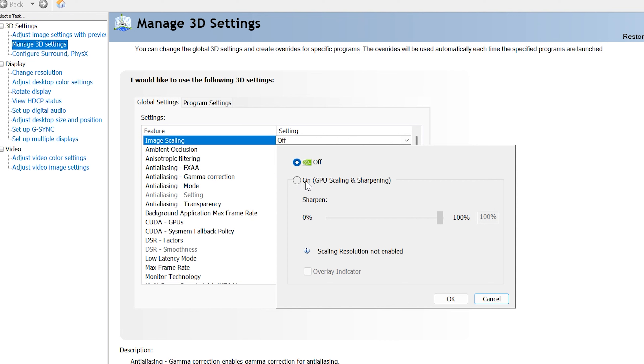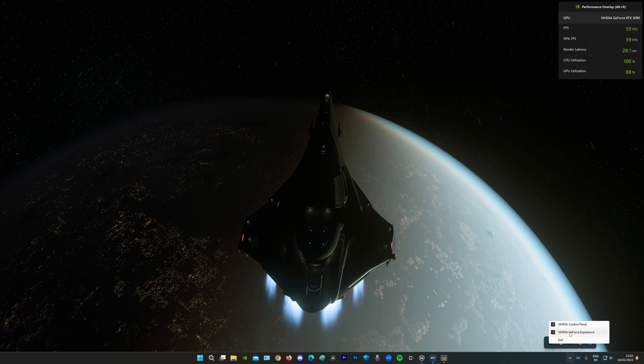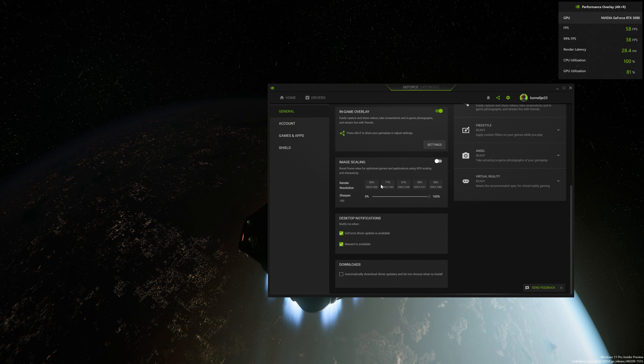Next is Image Scaling. You can enable GPU scaling and sharpening directly in the NVIDIA Control Panel, or you can go to NVIDIA GeForce Experience, go to Settings, and turn Image Scaling on. Select the render resolution you want and set the sharpening level. For example, rendering at 85% of 4K will give you around 5 to 10 extra FPS. I can't use it because I need maximum quality for my videos, but if you're just playing, you likely won't notice much difference — so try it.